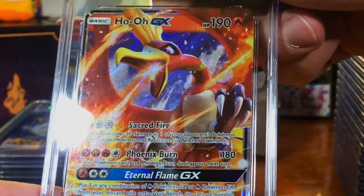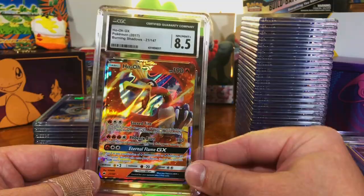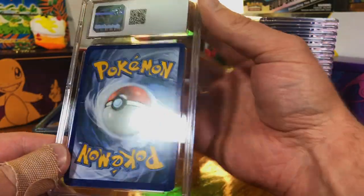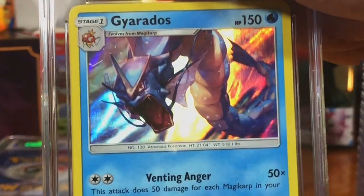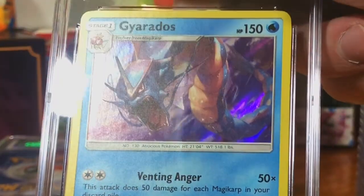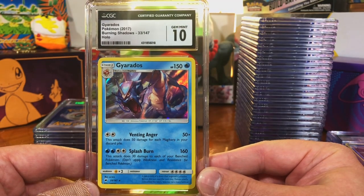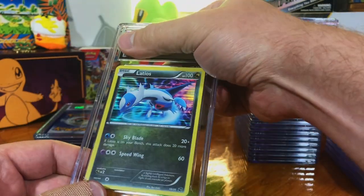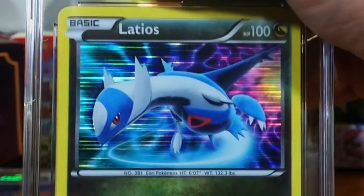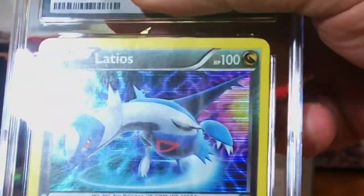Kingdra EX. The Ho-Oh GX, Burning Shadows — centering is a little off, nothing too crazy. The Gyarados holo from Burning Shadows — nice, got the Gem Mint 10. The Latios holo from Dragon Vault.